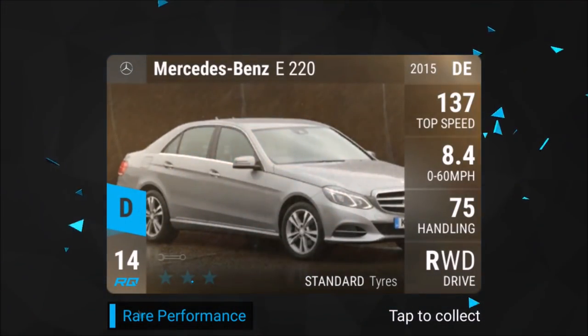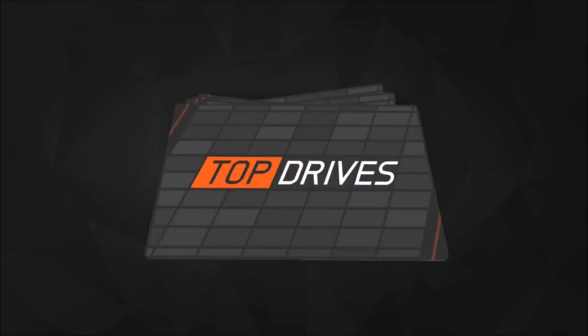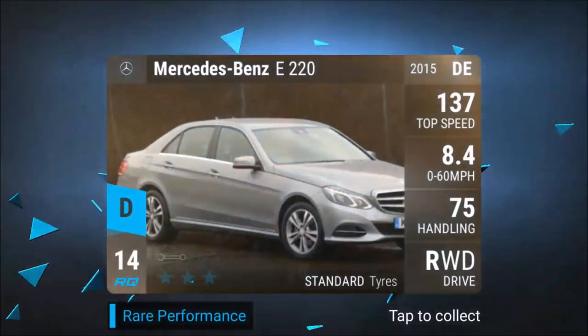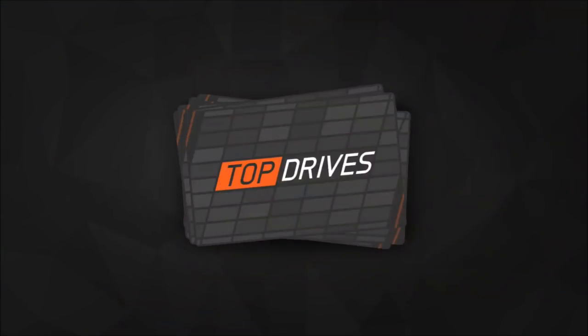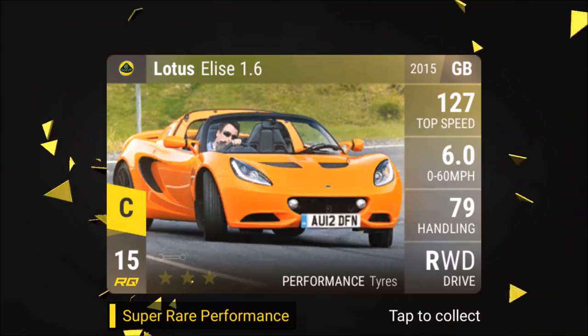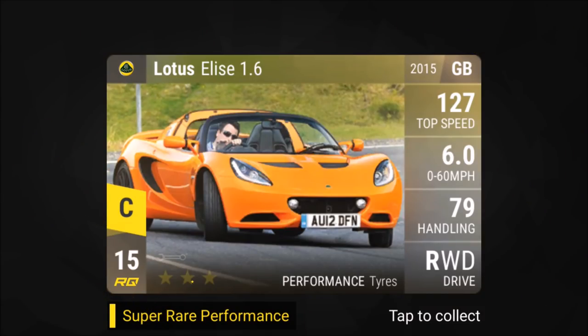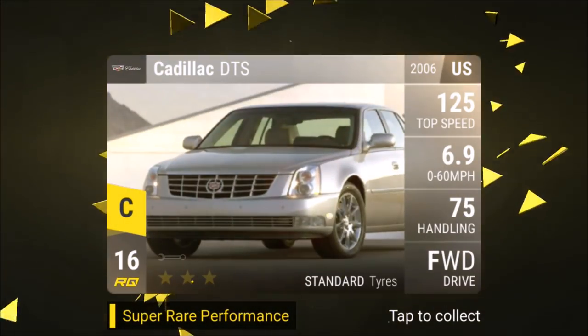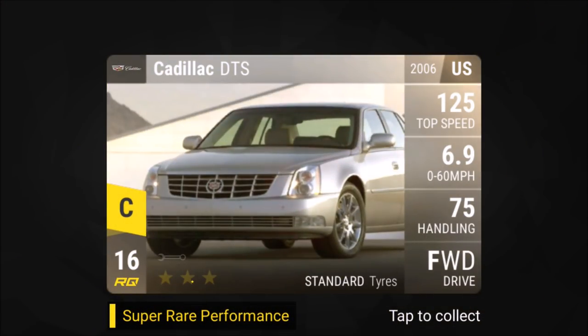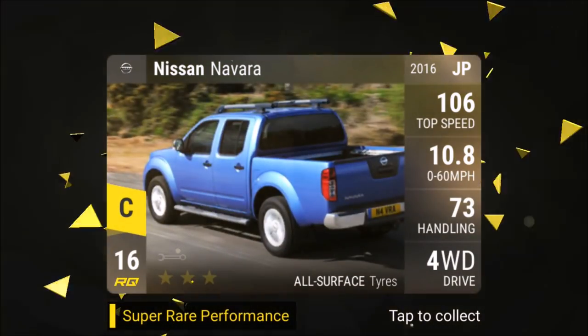Mercedes-Benz E220 — let's see if we're getting a super rare soon. Suzuki Swift. He's not giving away anything. There we go — a super rare, but a stupid one because this used to be a rare and they changed it. He's giving us one free super rare. Next — Cadillac! No no no — it's a super rare Cadillac. I told you, Cadillac I want as an ultra rare. No one cares about super rare Cadillacs!